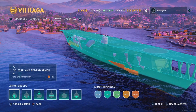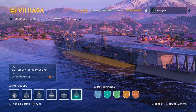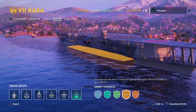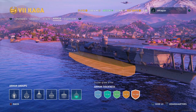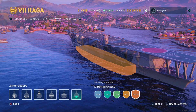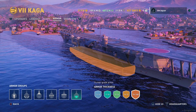Let's take a look at the armor. You can see it is a lot of green armor, and you really do not want to get hit. The citadel is barely above the water and has the thickest armor on the ship. This was a repurposed battlecruiser at one point. But if you get within range of an enemy cruiser or battleship, you will get citadeled pretty easily in pretty much any aircraft carrier.